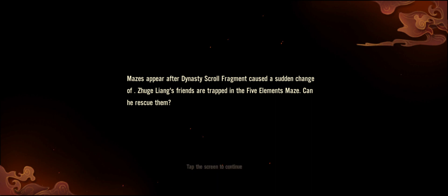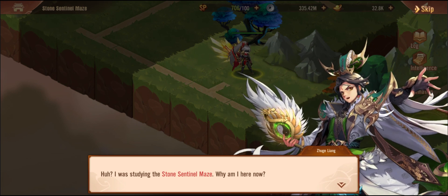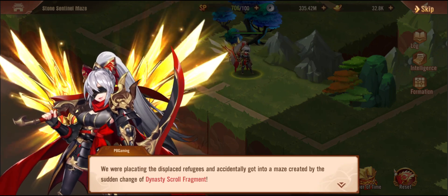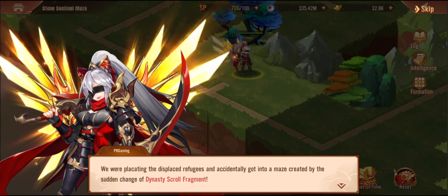Mazes appear after a Dynasty Scroll Fragment caused a sudden change. Zuzu's friends are trapped in the five elemental maze — can you rescue them? The stories are pretty bizarre. This one is about rescuing refugees who accidentally got into the maze. Last time Zhang Fei also injured Guan Yu after being bewitched. The power of the Dynasty Scroll Fragments can be controlled — we already know that.